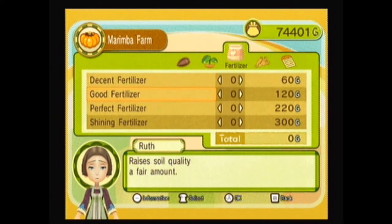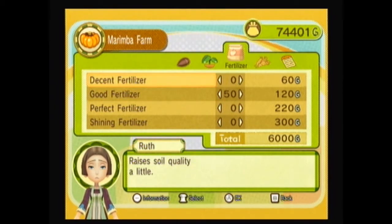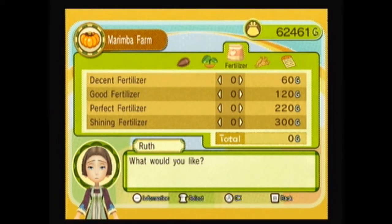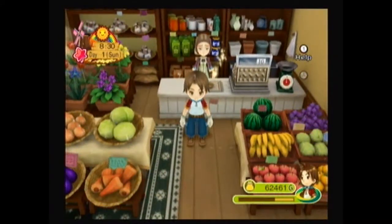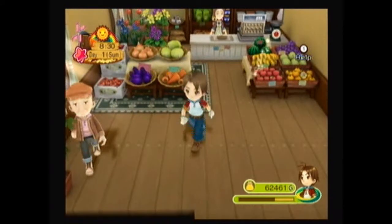Both fields are now bought up, but what we need to do now is get fertilizer. We already got 70 good fertilizer, and we're only fertilizing the field with 120 spaces, so let's get another 50 good fertilizer and then about 100 decent fertilizer so we can fill in the gaps. 99 will work. So yeah, about 20,000 gold spent just getting our fields ready.